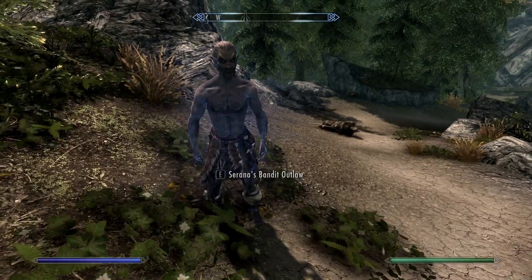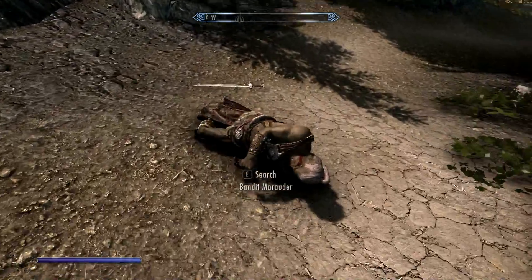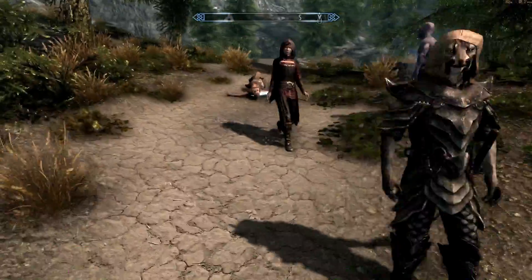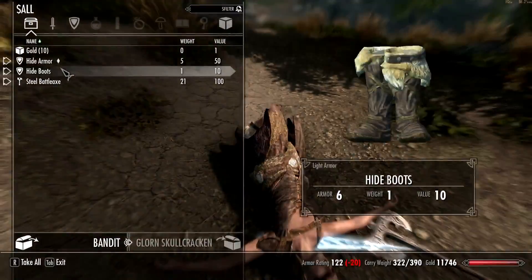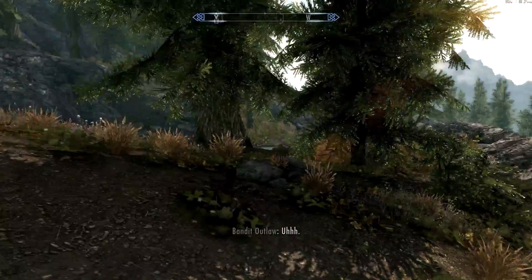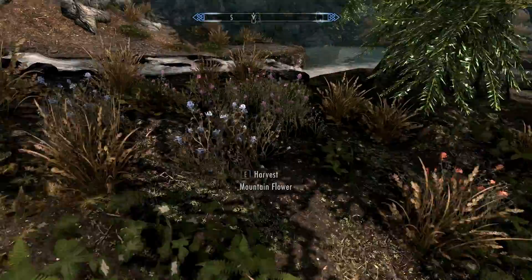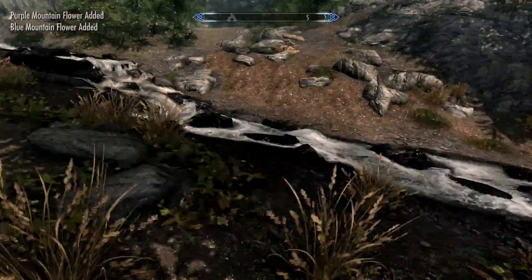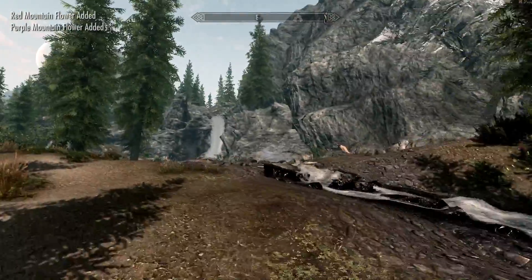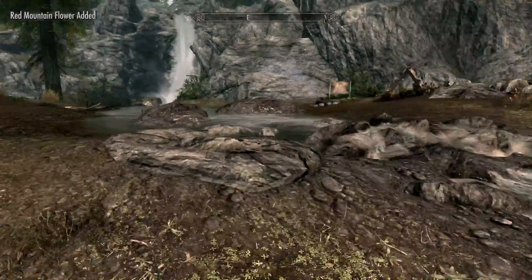Wood elf, I guess — bandit outlaw. Let's see what they had to loot. I can't loot the outlaw, but I can loot the other two. Looks like there were just three of them. Life sucks, doesn't it? Now, ooh — pretty place. Let's just look around a bit. There is an abandoned camp, so let's loot that really quick and then we'll be on our way. Beautiful. I have never been up anywhere near this place before.